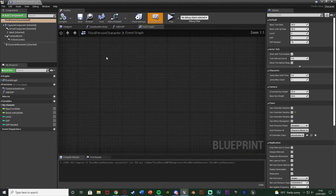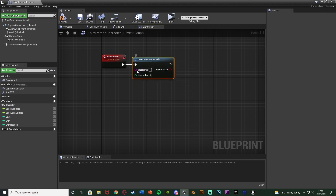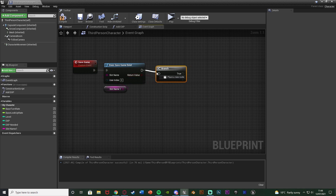Close this and open up our Character Blueprint - for me that's Content > ThirdPerson > BP > Blueprints > ThirdPersonCharacter. Find some empty space, right click and add a Custom Event naming it Save Game. Out of this I'm going to get Does Save Game Exist. Right click the Slot Name and promote to variable - I'm going to name this Slot Name One or Save Slot One. Compile so we can change the default value. This returns a boolean, so hold down B and left click to get a Branch to check if it's true or false.